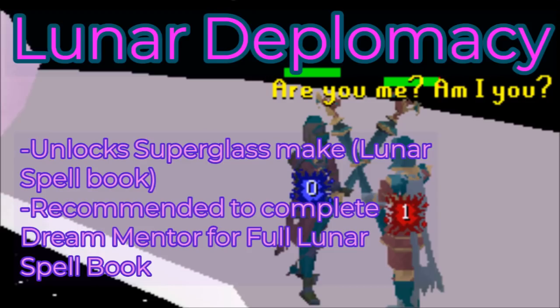The last quest I'm putting in this guide that I highly recommend is Lunar Diplomacy. It's a long quest, but honestly it's my favorite quest in RuneScape. It unlocks Super Glass Make on the lunar spellbook, which will help you tremendously with crafting — you no longer have to use the furnace to make molten glass. I also recommend completing Dream Mentor for the full lunar spellbook.